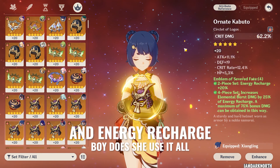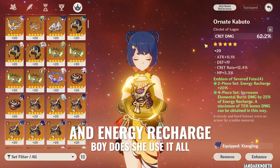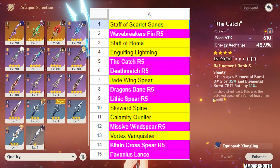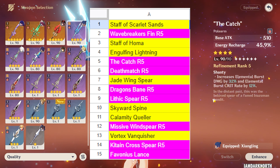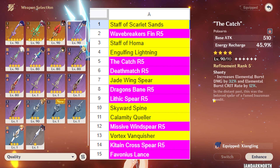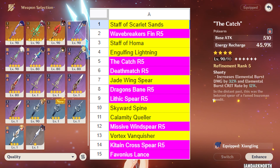For the substats, you're looking for crit rate, crit damage, elemental mastery, and attack percent. For the best weapons for Shangling, I'll have a list on the screen right now. You can simply pause and take a look and pick a weapon that is high on the list, or you can go for a weapon which has the secondary stat you're looking for, like energy recharge, elemental mastery, crit rate or crit damage, etc.